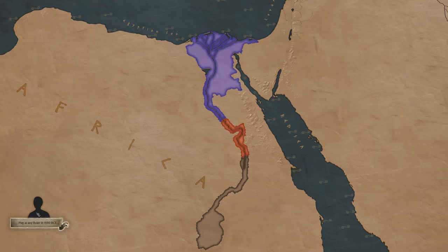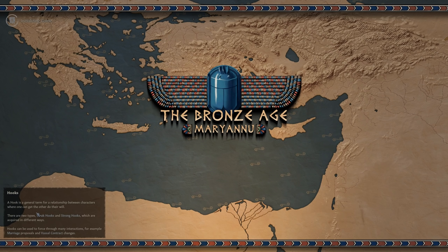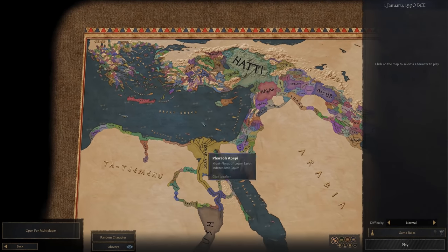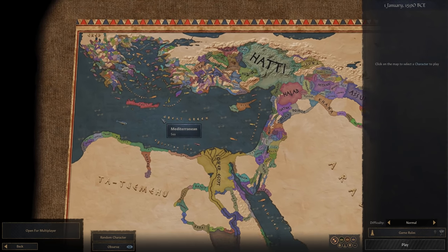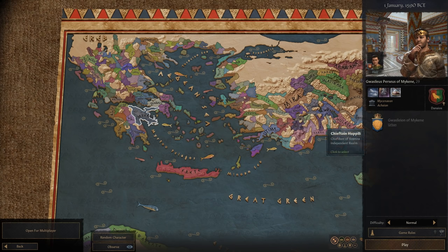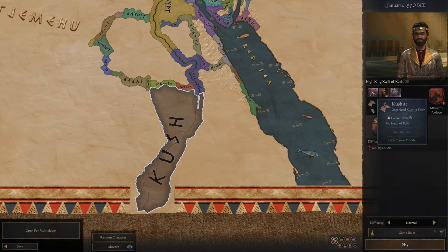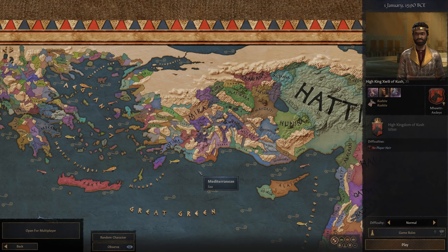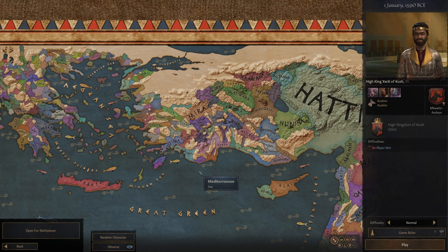Switching over to playing as any ruler in 1590, you can see how this mod really flushes out the map. The map is entirely different — it is no longer all of Europe and portions of Asia. This is just simply going to be Greece, Anatolia, North Africa, and Egypt. You have a lot of really fun options to play through, and each one of these locations will have either a religion already in Crusader Kings 3 like Hellenism, or a Kushite faith, or one of the religions specific to this mod.